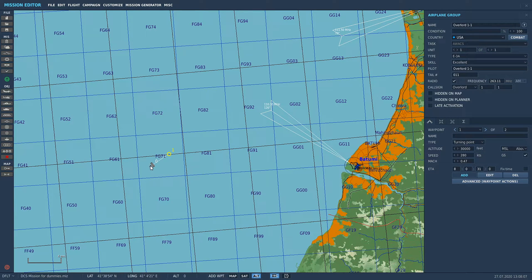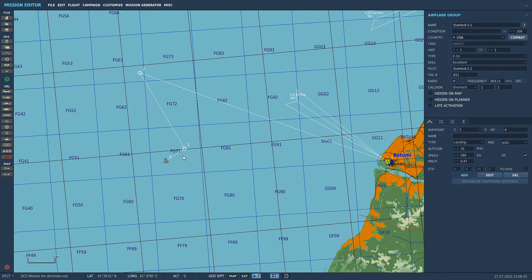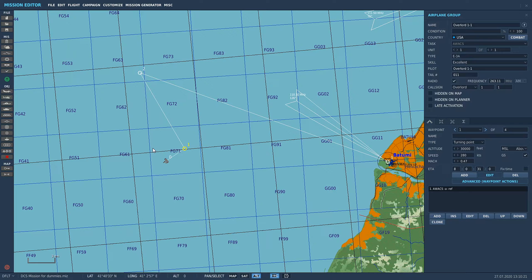So he's going to spawn in when the mission starts doing 450 knots, and when he gets to waypoint one he's going to slow down to 280 knots. Now we're going to go from waypoint one to waypoint two. We're going to set this up so that he flies a racetrack pattern — just flying around between those two waypoints until he runs out of fuel. Then waypoint three over here, click it close to Batumi, and we're going to change this to landing. So the AWACS will spawn in, fly to waypoint one, go into a racetrack pattern between waypoints one and two until he runs out of fuel, then go land. That's what we're setting up.